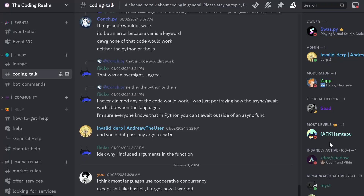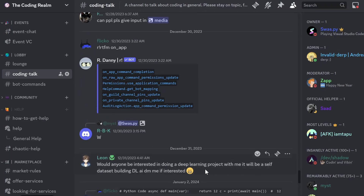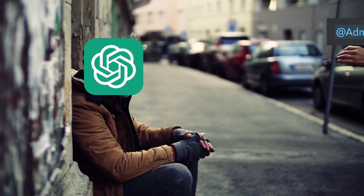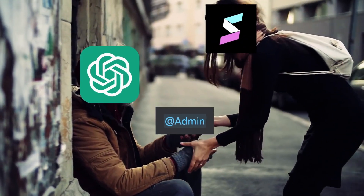My Discord server is dead. Just look at this — less than 10 messages a day, and I am too lazy to fix it myself, and so are my admins. That got me wondering: what would happen if I gave admin permissions to ChatGPT?